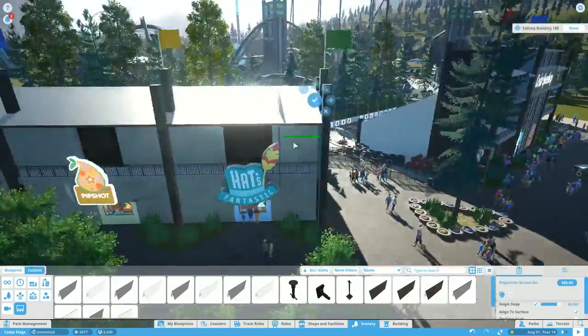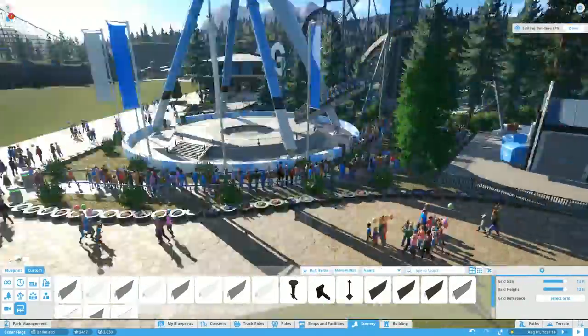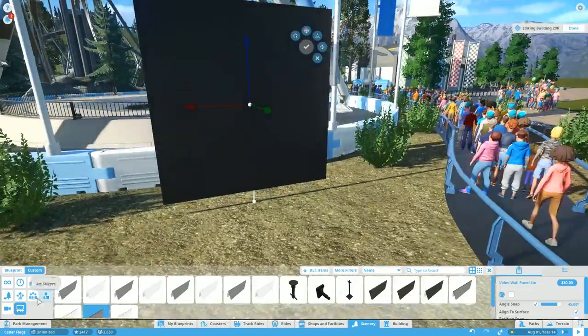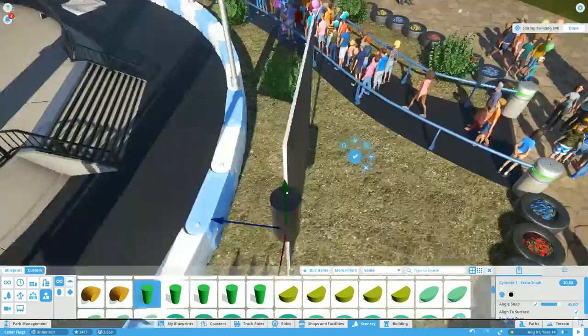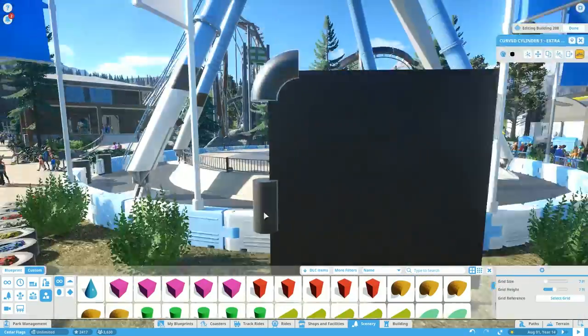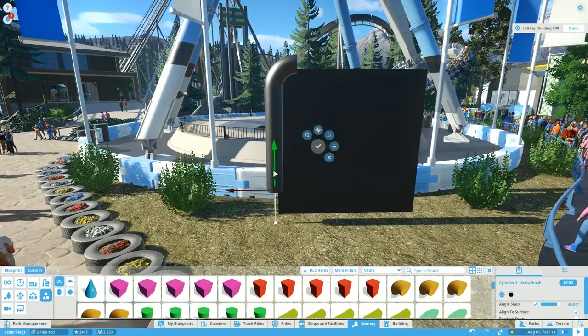Over on the sides of this grandstand area we're putting some custom billboards up, but we're not going to put the signs on yet — we'll do that in the live portion. So stick around for that, because we're actually going to do something in the live portion instead of just walking around seeing what we were working on. This flat ride is the one from last episode.